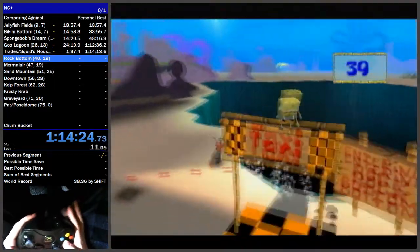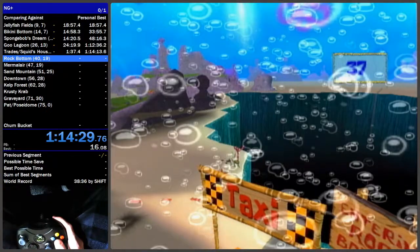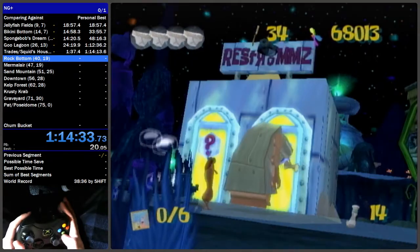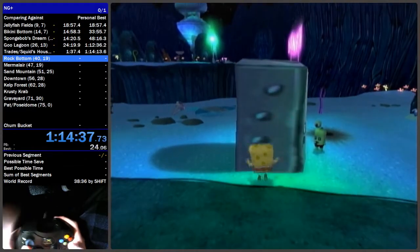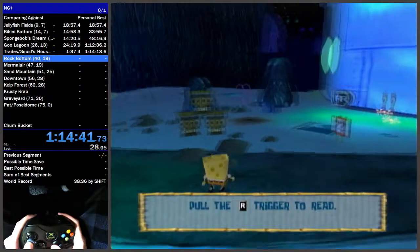Once you grab the sock you can pause and warp to On Top of Shady Shoals. For Rock Bottom, using the trampoline to enter does a taxi skip — it's not super necessary, it's just free time saved.